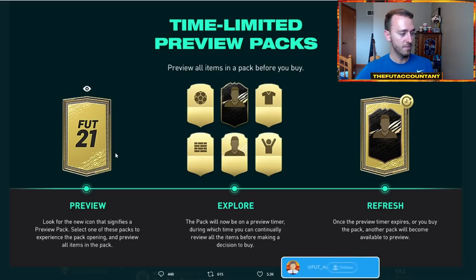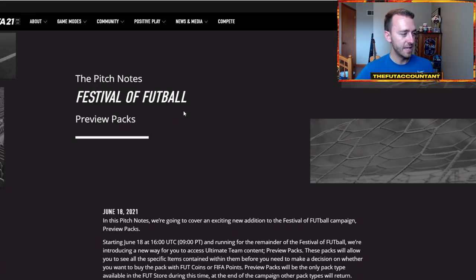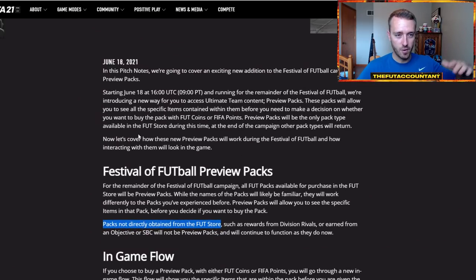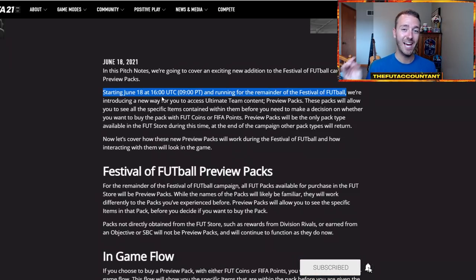So you look for this icon above the pack, you open the pack, you look at what's inside of it, and then you can either back out or you can choose to buy the pack. Now there is a timer — we'll talk about that too — but this is kind of the info page. So a little more info about these promo packs: it's not for the rest of FIFA 21 just yet. As of right now, it is only for the remainder of Festival of Football — from today, June 18th, running all the way until July 16th, which is the end of this promo.